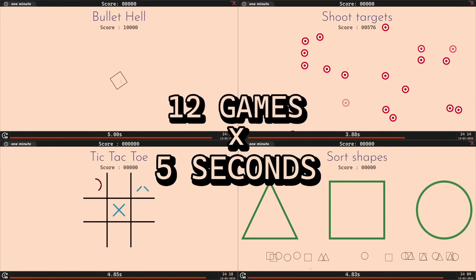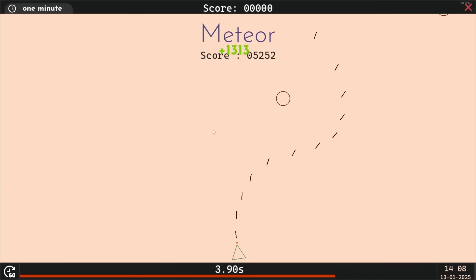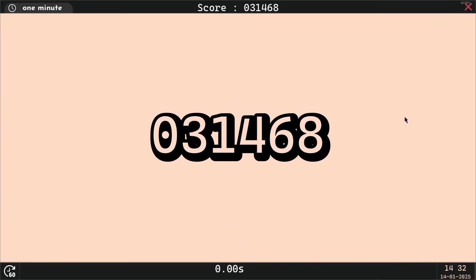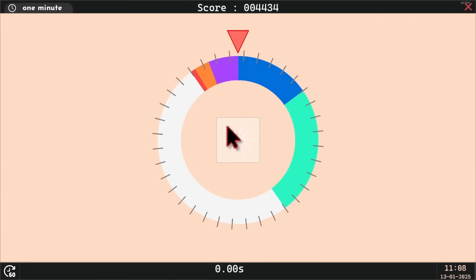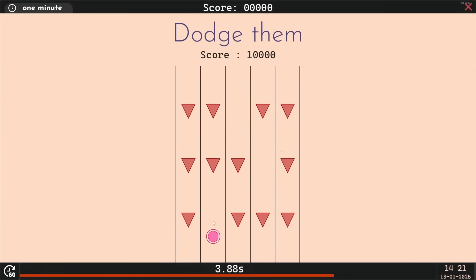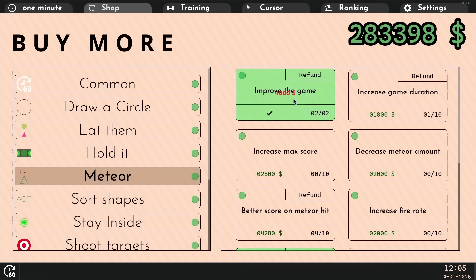One Minute is a lightning-paced roguelite centered on 12 rapid-fire mini-games, each lasting just five seconds. Every session challenges you to rack up a higher score, fueling a competitive frenzy as you climb the global leaderboards. Earn money to unlock or upgrade mini-games, hone your skills in training mode, and show off flashy cursor skins you can even trade on the Steam Marketplace. Whether on a low-end PC or a powerhouse machine, every click counts in this high-speed, mouse-driven adventure.